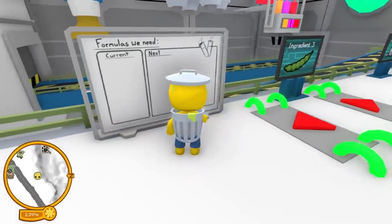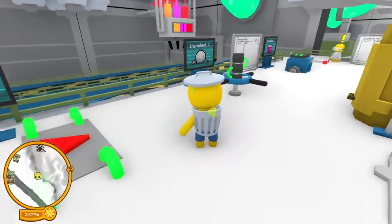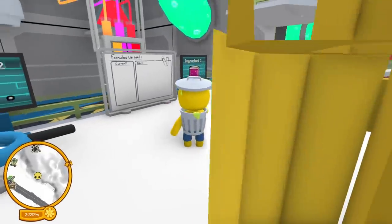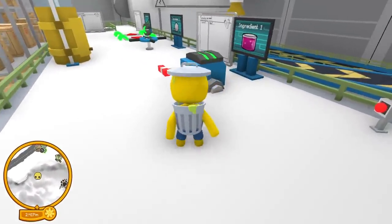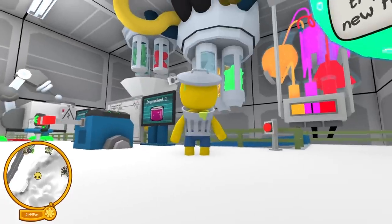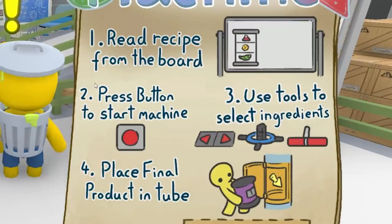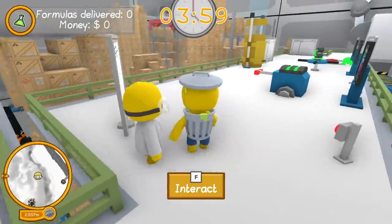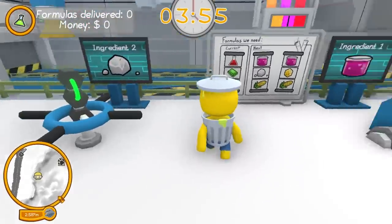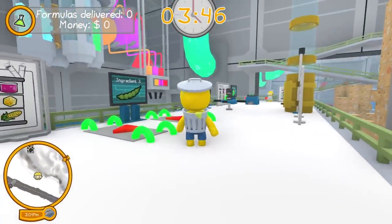All right, so we're apparently making formulas. There's what looks like peas, some sort of rock, and some goopy goop. It looks like you press that, turn that, and step on those — maybe like a rhythm game. The scientist says to read the recipe: press the button to start the machine, use the tools to select ingredients, then place the final product in the tube. So we need red goopy goop — wait, I'm so confused.